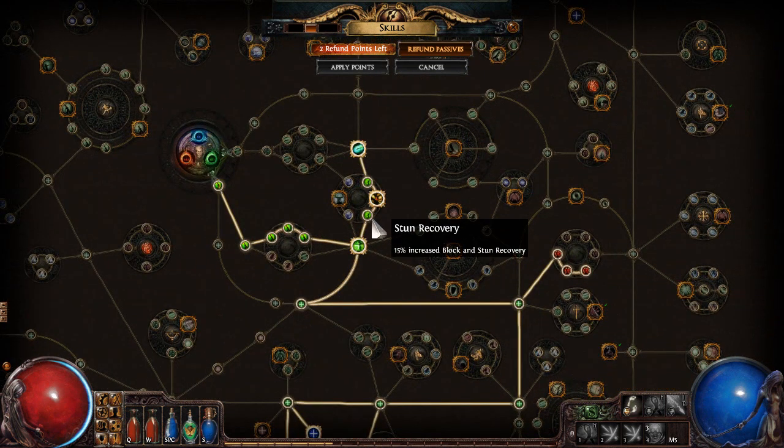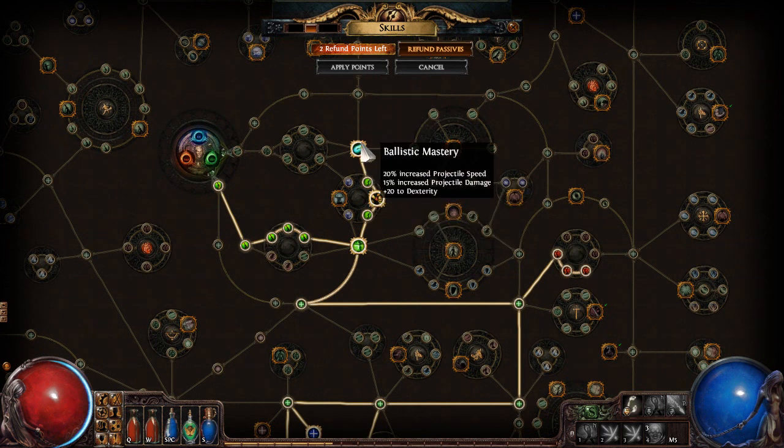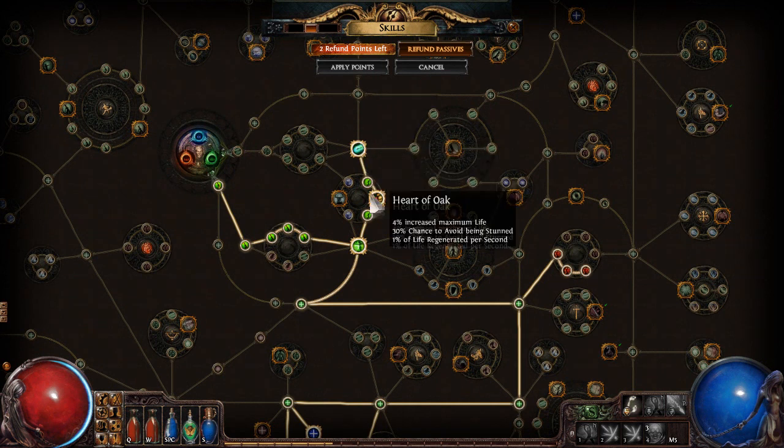We did originally pick up these nodes and they were fantastic for leveling - we didn't get stunned as much, we had some extra regen, extra life, and some extra damage while leveling. Don't be afraid to make builds flexible and respec things around, move points around as you need them. I already have two refund points, but I'll go ahead and grab all four that are available to us currently.